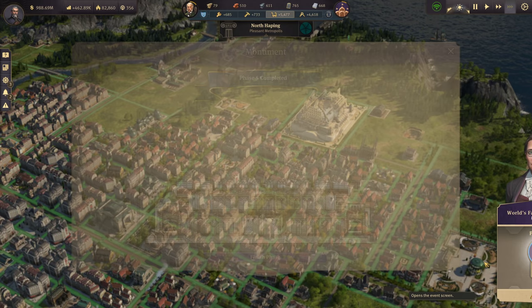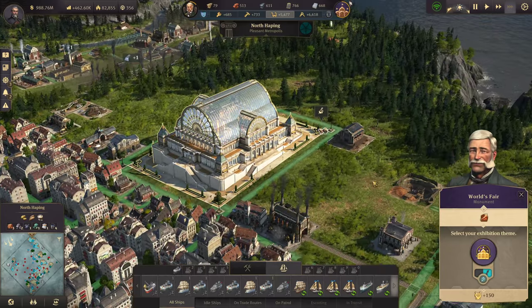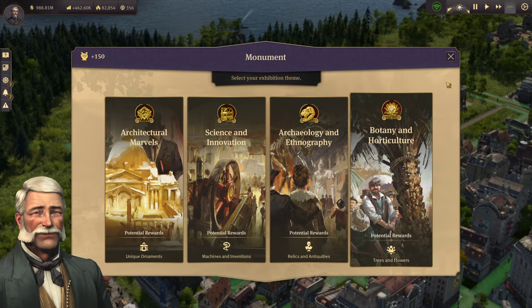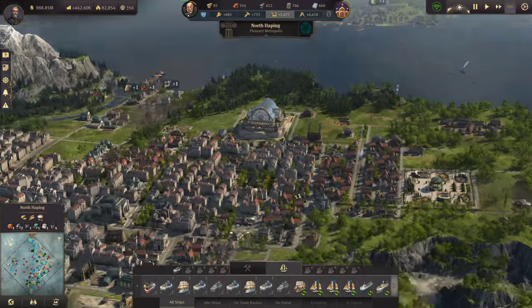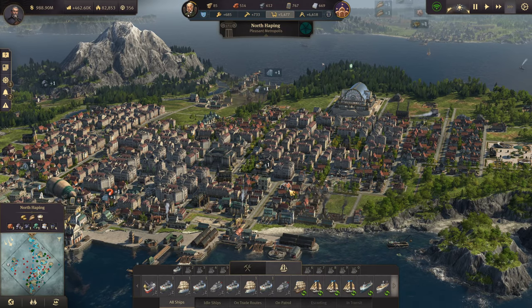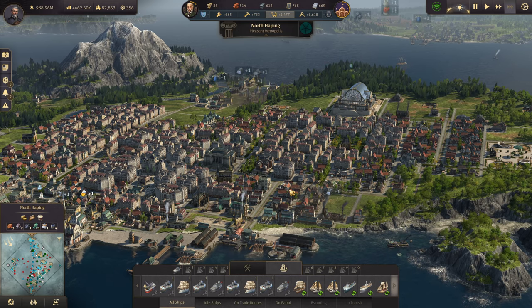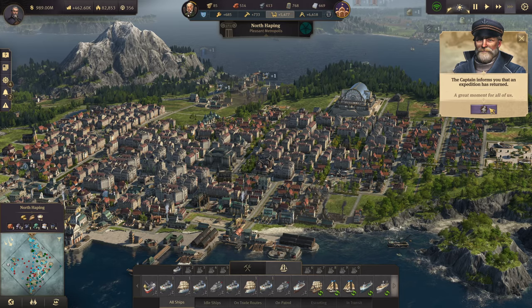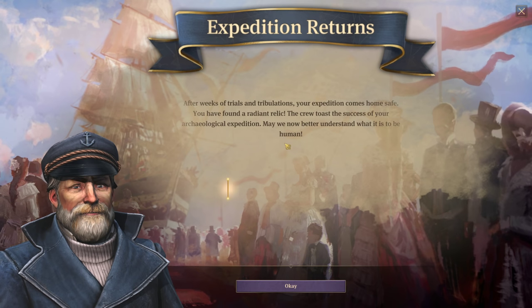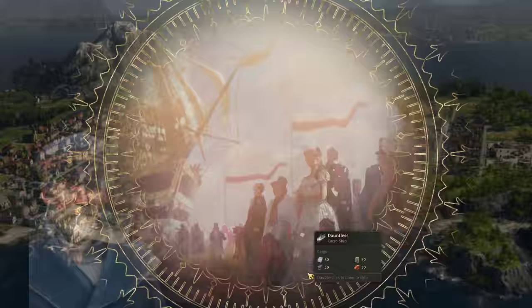It's done — finish the phase. There is our second World's Fair! Second World's Fair done over here on North Happing — it is growing, things are looking fantastic. We got ourselves a Sentinala painting, ammonites, and a diamond.